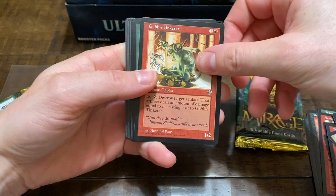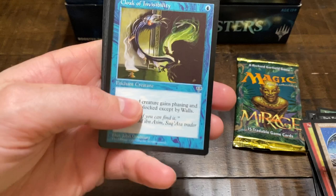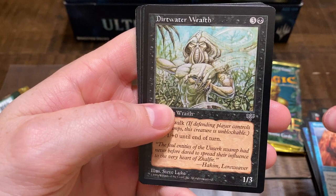Goblin Tinkerer for the first common. Regeneration, Dark Banishing, Agility, O'Neuro Griffin, Cloak of Invisibility, Mutundo Herder, Reality Ripple — I remember him. Dirtwater Wraith — that looks like Alien vs. Predator right there.